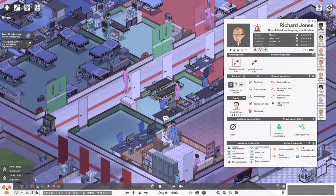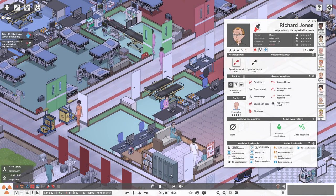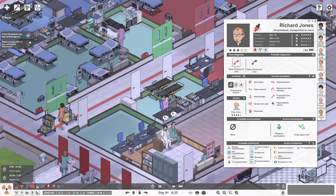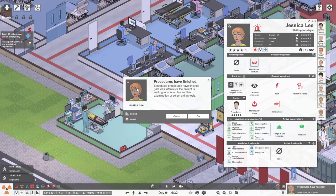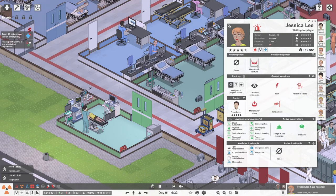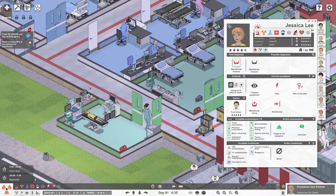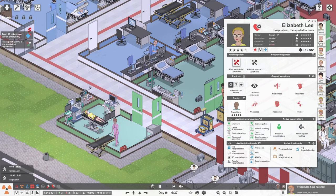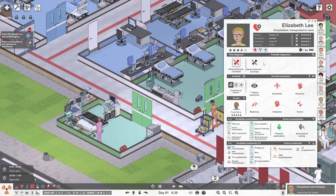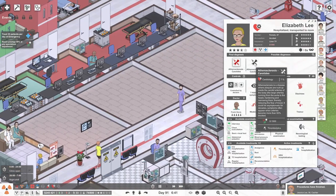He's going to have a fractured ulna. They've already admitted him to HDU - cleared the resource bay. She's got a mandibular fracture. She's got atherosclerosis carotidus.